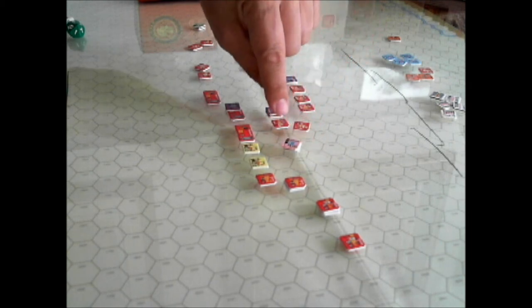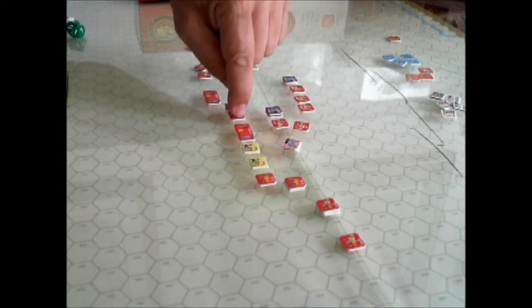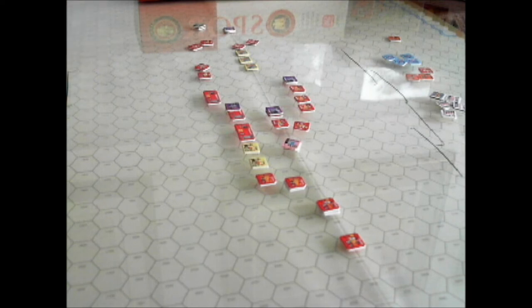I'm going to do a hit-and-run attack on these two with javelins — with this guy — and see if we can get a lucky kill on Philip. And I get a 0, which is 1 hit. And then Philip has to roll to see if he dies from that brutality.